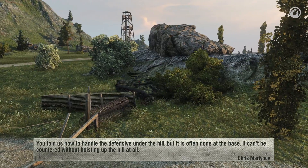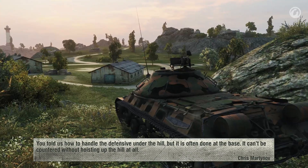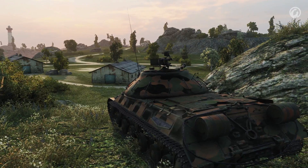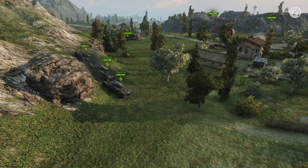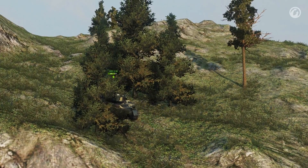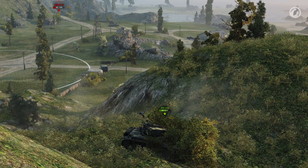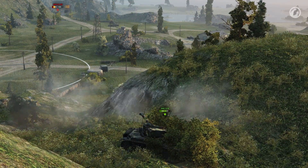You told us how to handle the defensive position under the hill, but is it often used at the base? Can it be countered without hoisting up the hill? Yes, this is one of the defenses that can't be defeated without hoisting up — and even with hoisting up, you need to be extra careful, as the enemy can be prepared for your actions. If you don't know how to hoist up, Levsha's masterclass will help you — the link is in the description and it has English subtitles.